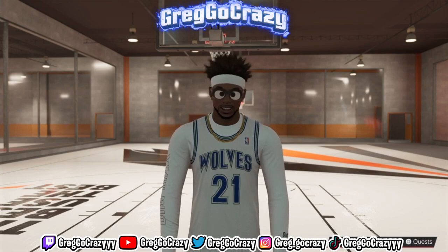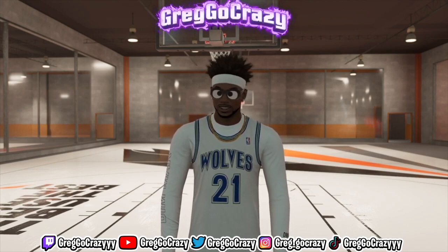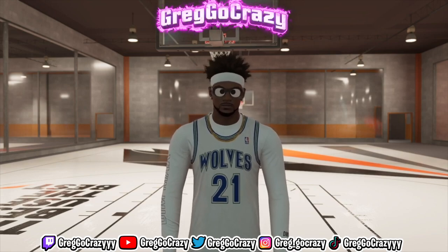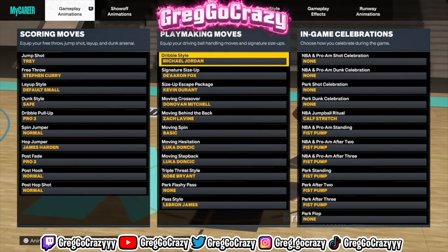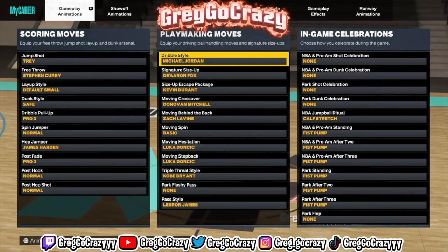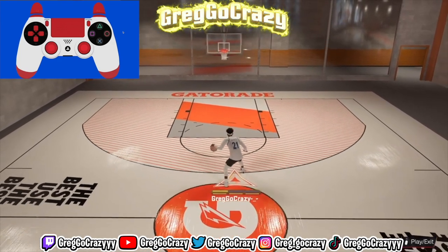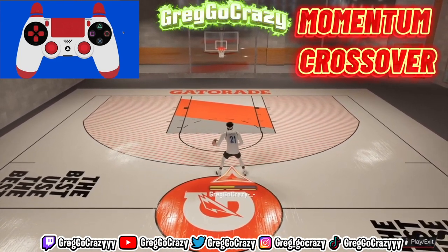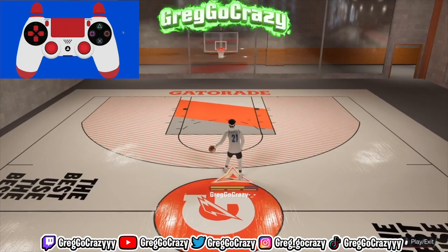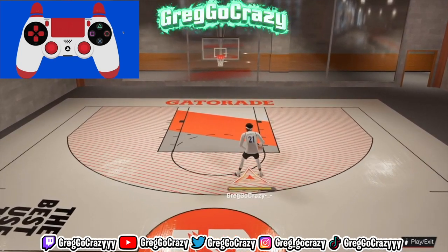I know there are still people out here on 2K23 that still can't combo up, still can't dribble. But you came to the right video. Now, the first thing you're going to want to do is put on these six — these are the six I was using in these clips and I'm using right now. As you can see, we're going to get right into it. The first move I'll be showing you all how to do is the momentum crossover. I do have the hand cam in the top left of your screen.